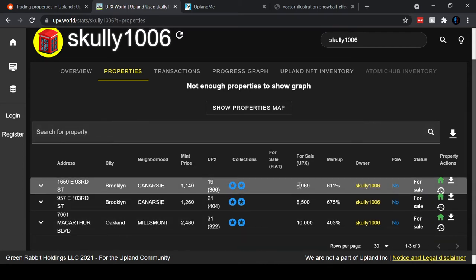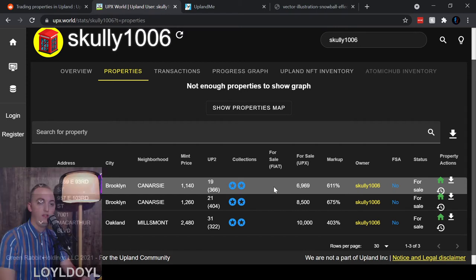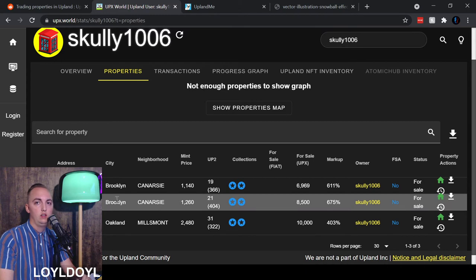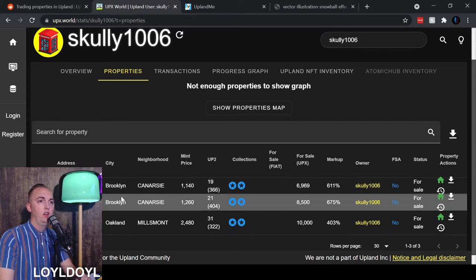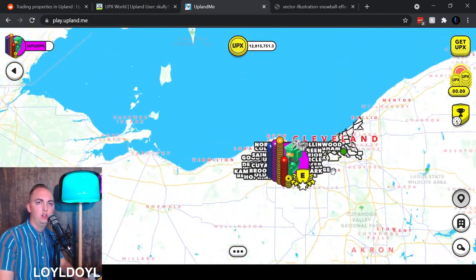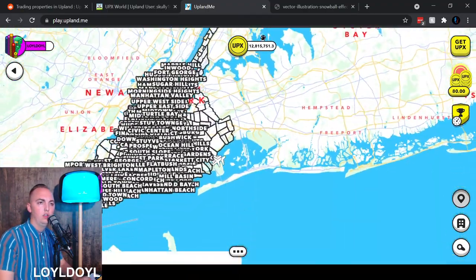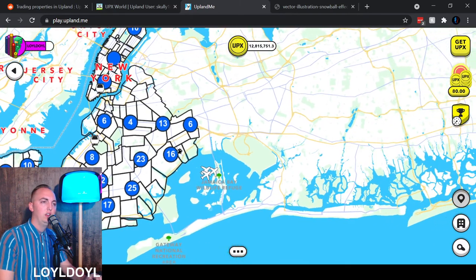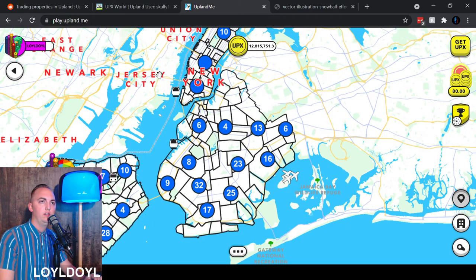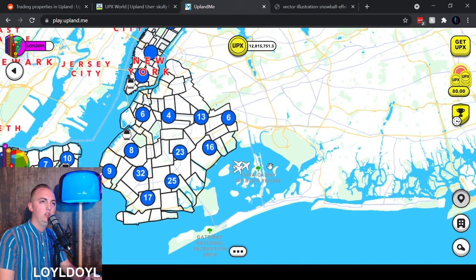What I like to do if you really want to sell properties faster is research what the actual market is in the given city you're trying to sell in. In this case, there are two properties in Brooklyn. So let's go into Upland. I'm in Cleveland — let's go over to Brooklyn and zoom in. If you zoom out on all of a given city, you can click this button in the bottom right and see all of the properties in that city that are for sale.